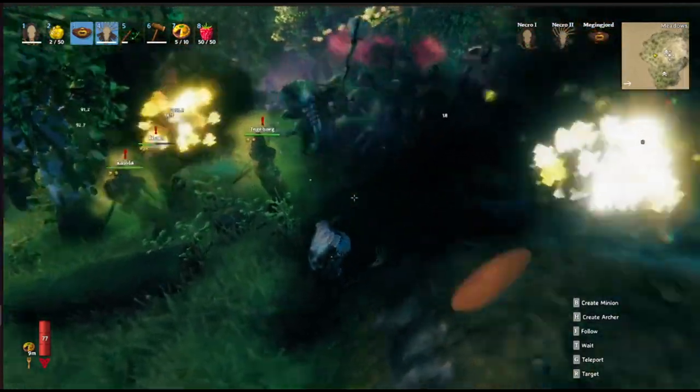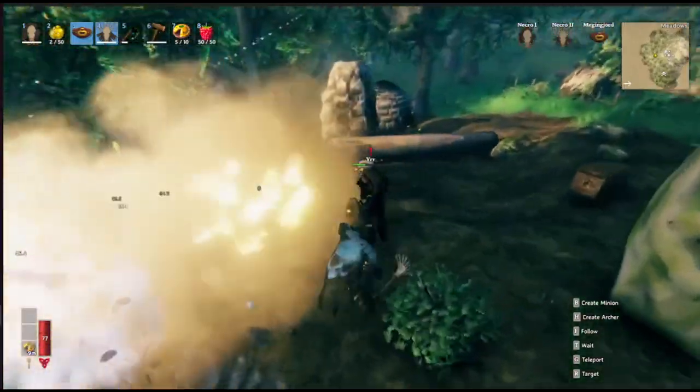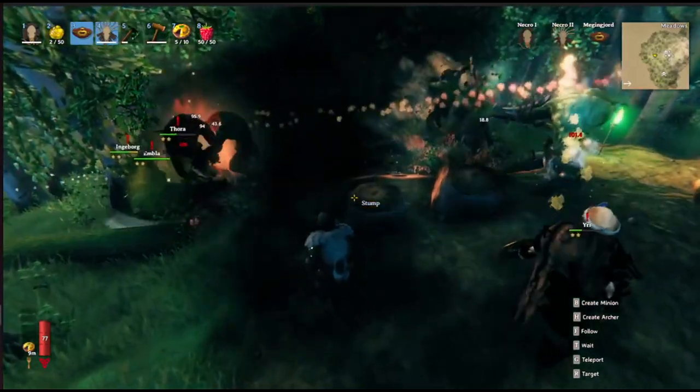Mage is the most powerful minion you can make, aside from the Draugr, which is also very strong. Thanks for watching — I've got more videos and necromancy stuff coming soon.